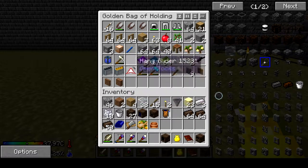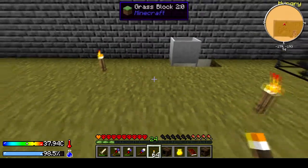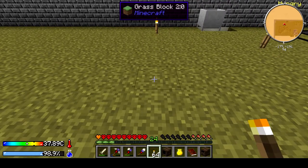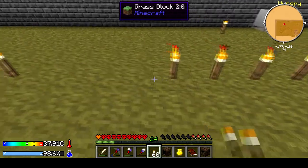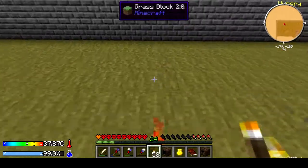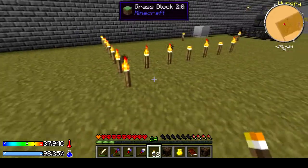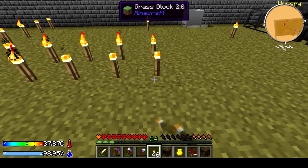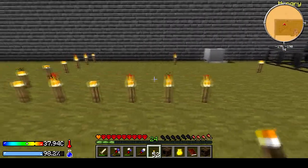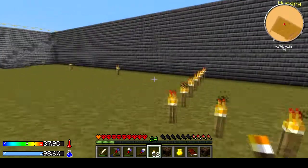Let me use torches to count — it's a lot easier. Two spaces: one, two, three, four, five, six, seven. That's where I want my deep tank. One, two, three, four, five, six, seven. That square is where the deep tank is going, and then the high oven is going to be over here.